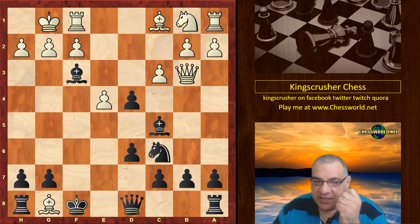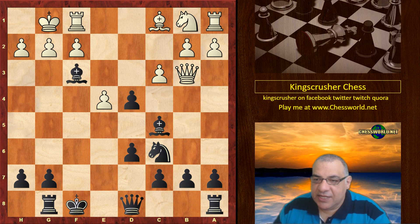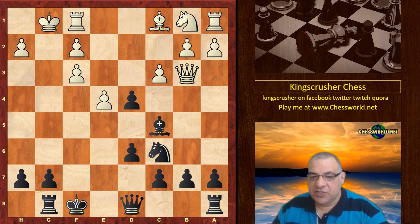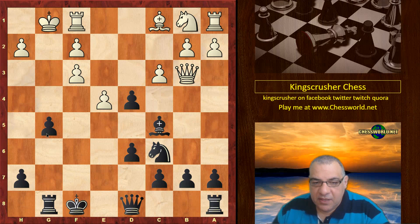White played Bishop takes g8 — this is a big difference. Now we have Rook takes g8, and actually the rook is kind of useful on g8. After g takes, we have a very interesting move marking out white's damaged pawn structure. Can you see what black plays? Okay — g5!